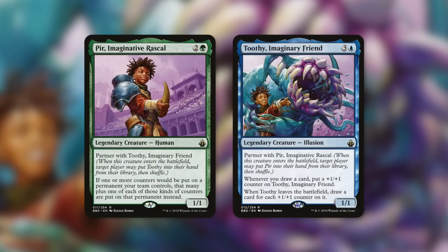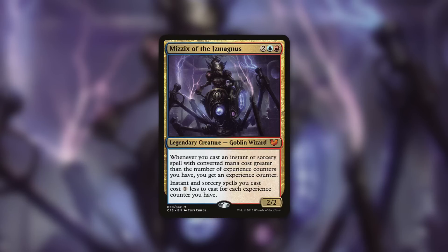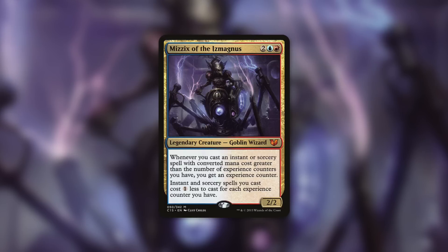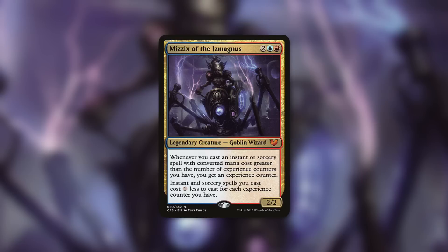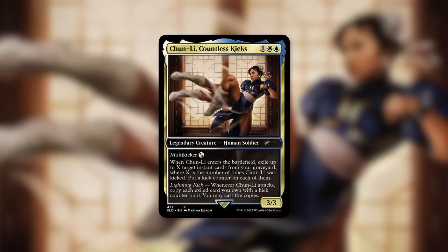A fantastic spell slinger commander is Mizzix of the Izmagnus — a 2/2 goblin wizard. Whenever you cast an instant or sorcery spell with converted mana cost greater than the number of experience counters you have, you get an experience counter, and instant and sorcery spells you cast cost one less for each experience counter. This commander is powerful and can get dealt with a few times, requiring recasts — and each recast makes Font of Magic more impactful. Font of Magic can also do some heavy lifting for the deck when the commander isn't in play.